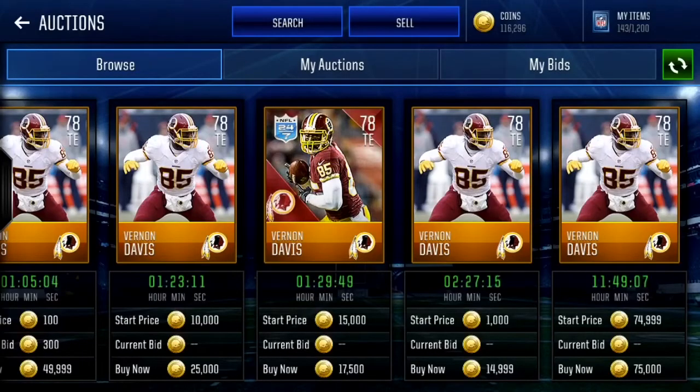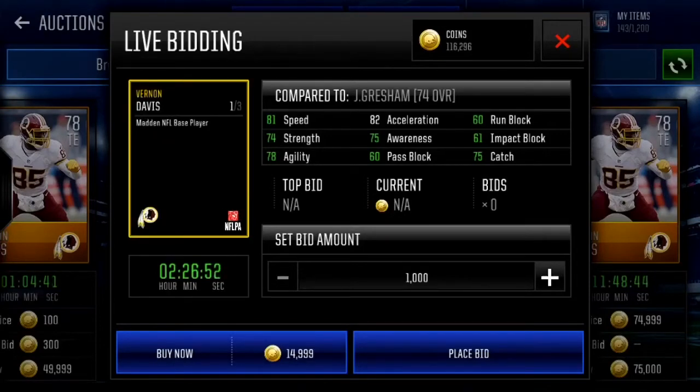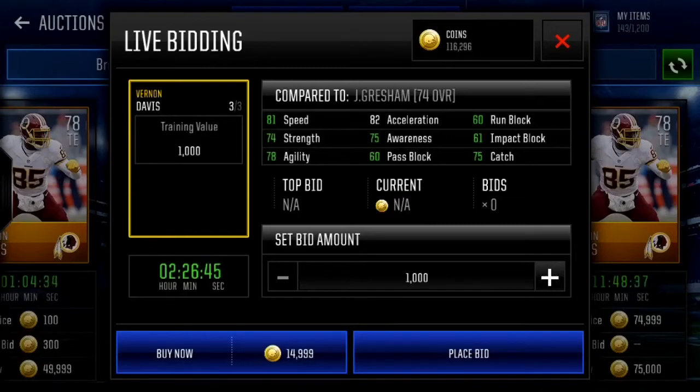This tight end is a little more expensive than the last couple players — about 15k for Vernon Davis. He has 81 speed, but all around really really good stats. He has less speed than Niles Paul, but compared to all the other stats he is so much better — catch, just everything in general. You can see all his green compared to my Jermaine Gresham. 74 overall, and yeah — the position you probably clicked on this video for was quarterback, so we're gonna get right into that.